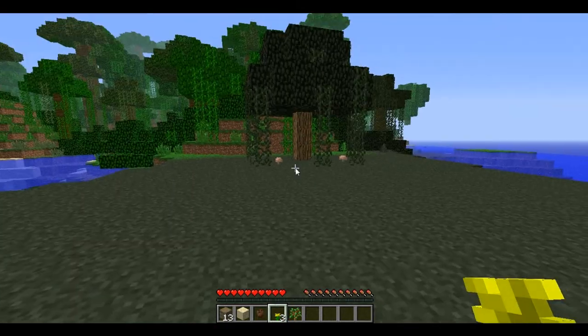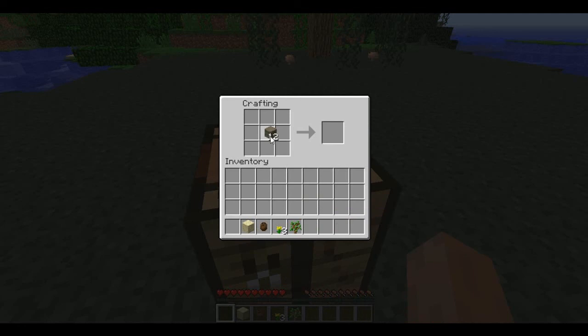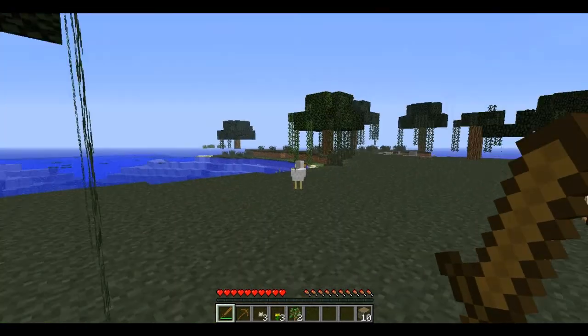Oh, lava! Okay, I wonder if I can make wooden planks from this stuff. I need a sword and an axe. Okay, we got the coconut chunks.